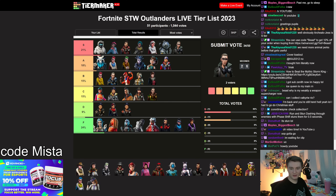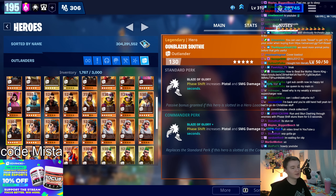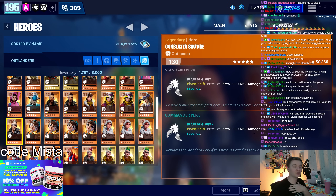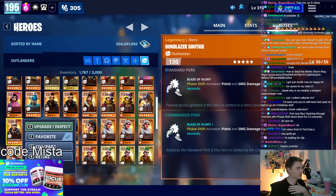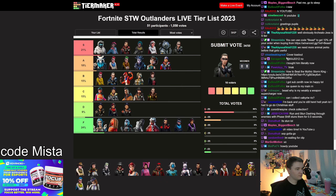Gunblazer Southie may be an S tier hero. He increases your pistol and SMG damage by a lot — 105% bonus damage after you phase shift. But you need a phase shift to activate that ability, which I find really clunky. You're almost never using him super effectively. It takes a lot of skill to run him and it might not be worth the damage. I think he's S or A tier.